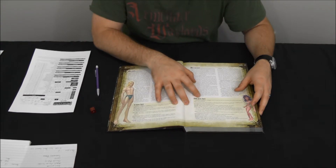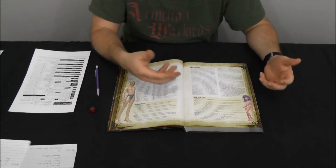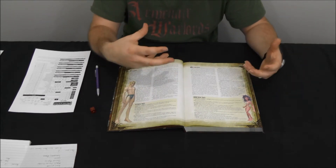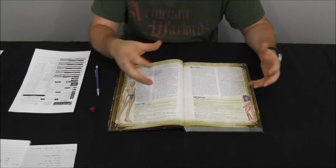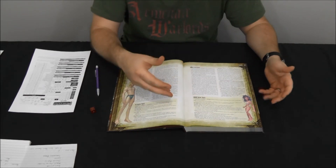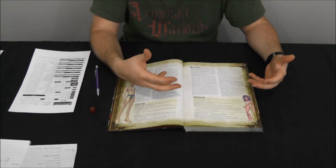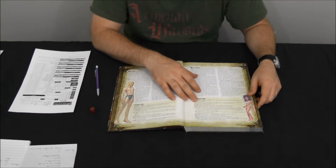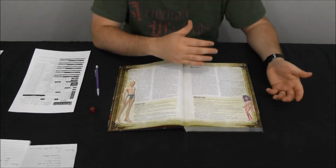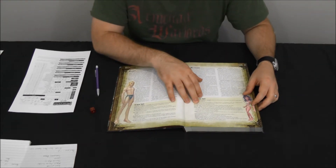Their ability score modifiers give them a plus two to constitution, a plus two to charisma, and a minus two to strength. They're hardier, can take more damage, and are more resistant to disease and poison. They're also more charismatic and better at carrying on conversations. The minus two to strength comes from the fact that they're small and just don't have the muscular size to inflict as much damage. Because they're small their base speed is 20 feet instead of 30.